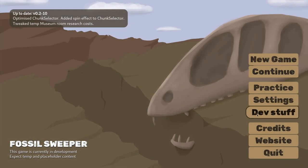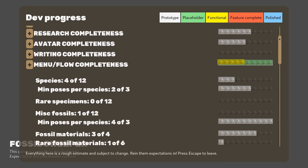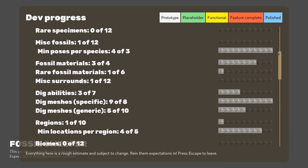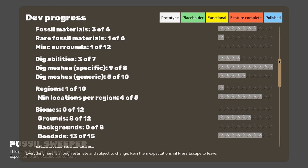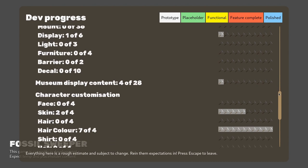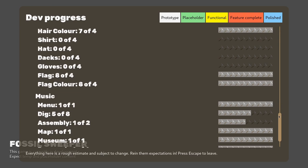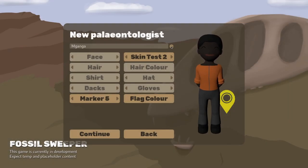Over the coming months I'm expecting to increasingly shift my focus toward expanding the game's content. To help make it easier to assess and keep track of that work, I've updated the in-game dev progress tracker to track progress towards targets for assets. This doesn't differentiate between placeholder and release-ready content, but it does help the scope of the project to be a little more identifiable. While doing that work I had to tweak how some placeholder content is defined and stored within the game, including avatar customization options, which in turn had impacts for the new game screen that now reflects a bit more of the kind of options that will be available in the full game.